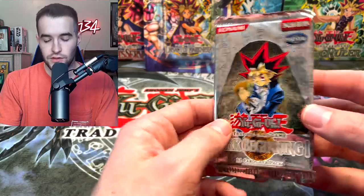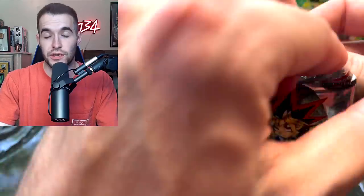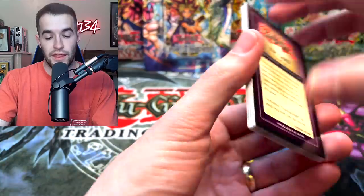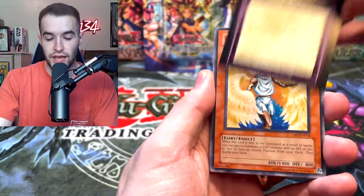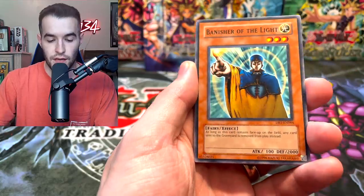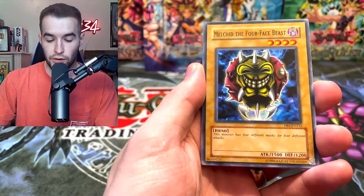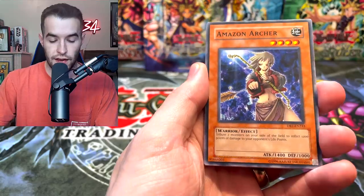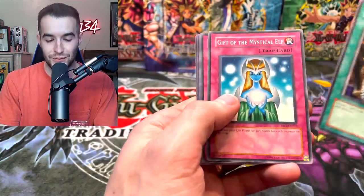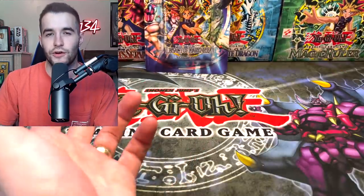Finally we have Dark Beginning 1. Then we will go on to that first edition Legacy of Darkness Blister, which means we could pull the first edition Injection Fairy Lily Secret Rare - that'd be crazy. This one has some pretty epic cards in here as well. Shining Angel, Nuvia the Wicked, Sonic Bird, Banish of the Light. Tribute to the Doom, Gift of the Mystical Elf, Eye of Truth - might have got an official insect barrier. There's a lot of cards in here.